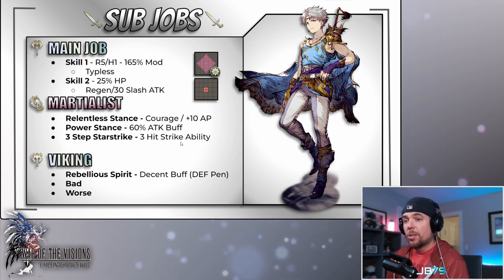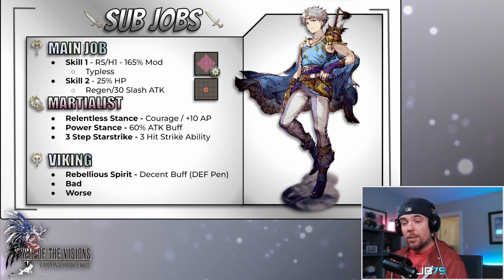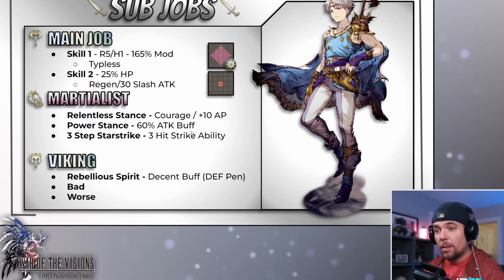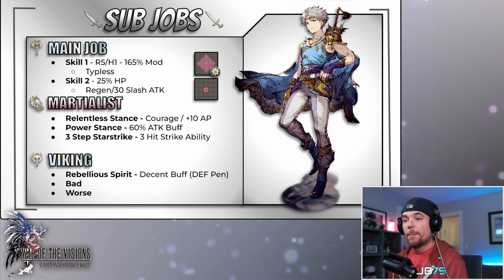The sub job you'll mostly want is Martialist. With Martialist, Bartz gets access to a second damage type of strike, an innate Courage, a 60 attack buff, and the Three-Step Star Strike ability — a three-hit strike chaining attack. I really like this sub job for Bartz, even if it was just for the Courage alone.